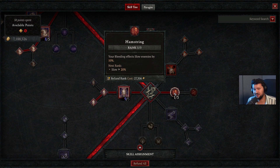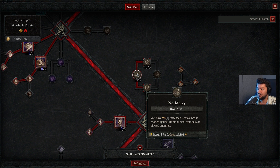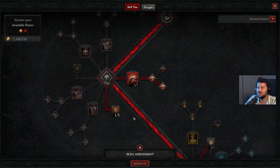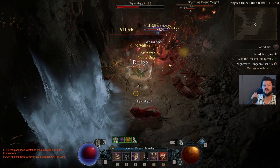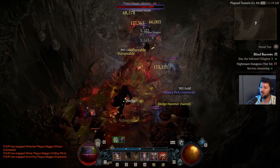For mastery skills, put one point in hamstring so you can constantly crowd control enemies — a slow counts as crowd control, and this build deals increased damage against crowd-controlled targets. We also want pit fighter for increased damage to close enemies, since we're always close, plus reduced damage from distant enemies. Max ranks on no mercy increases critical strike chance against immobilized, taunted, or slowed enemies.